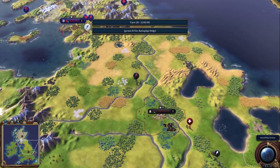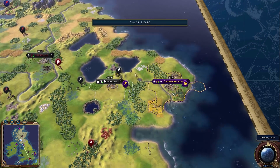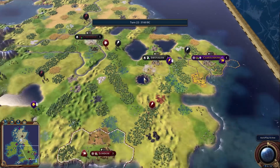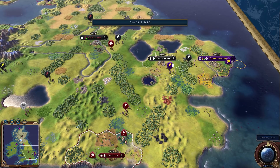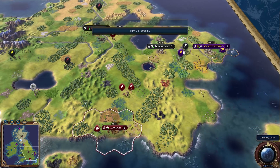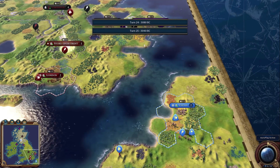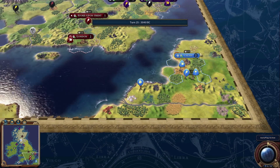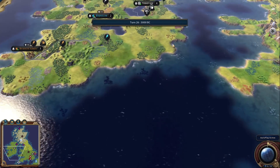Norway is just south of us on the west coast this time, and they have some decent room to grow, so hopefully they don't get knocked out instantly. Rome is once again on the east side with a lot more room now that the Anglo-Saxons aren't there. England also has more room, though Jerusalem is right there, which could be a problem for them.